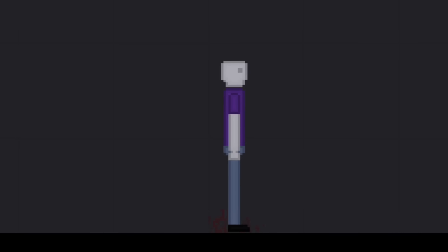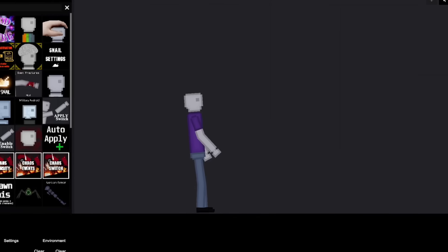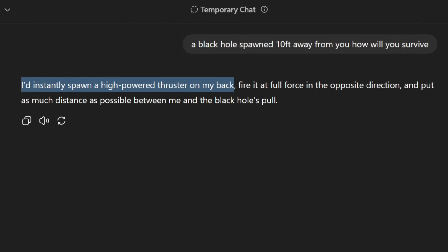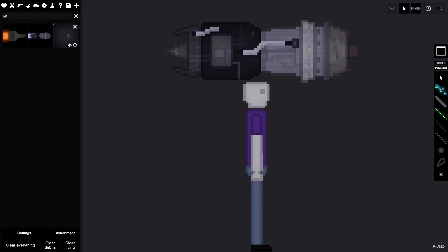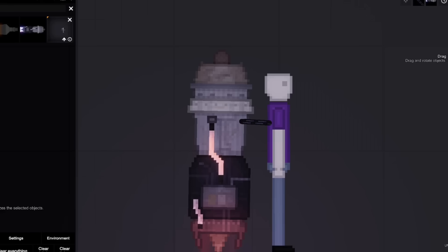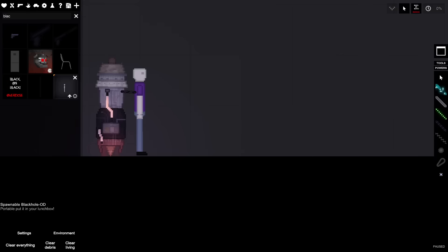Scenario nine: I spawn a black hole 10 feet away from the AI. There's basically no way to survive this except teleporting. I tell ChatGPT. The AI says it'll instantly spawn a high-power thruster on its back, fire at full force in the opposite direction, and put as much distance as possible between itself and the black hole's pull. That's not going to work. Even with the jet engine at full power, the AI is just going to die. I spawn the black hole — and sure enough, the AI gets sucked in.